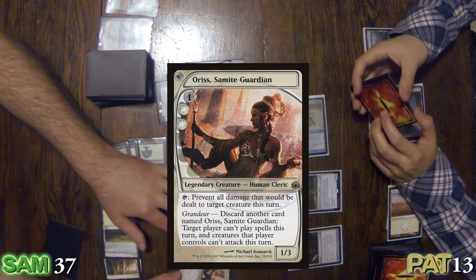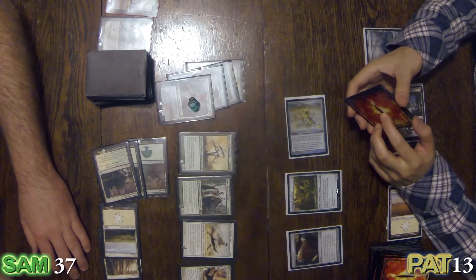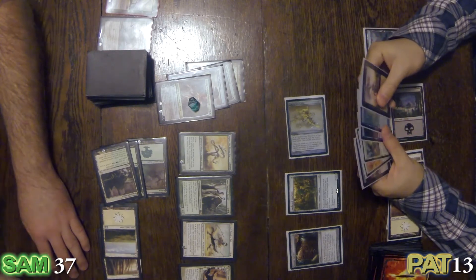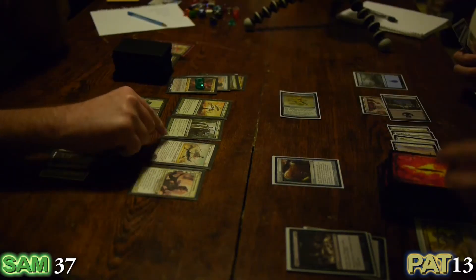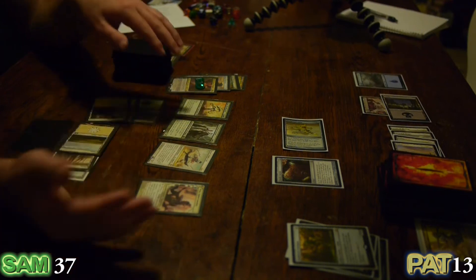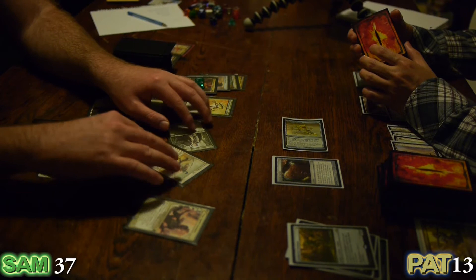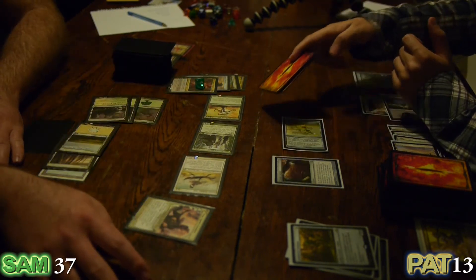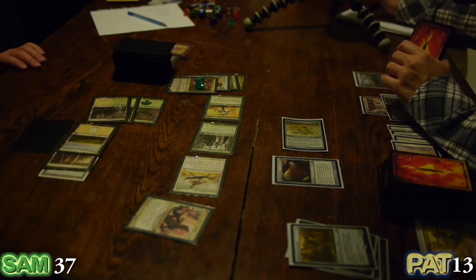Then Oris, Semite Guardian — at least she's not green. She'll blob your Amalgam. And she'll pump Yeva, trigger Cream of the Crop. That'll be eleven... thirteen? Thirteen. So first game goes to you, Sam.